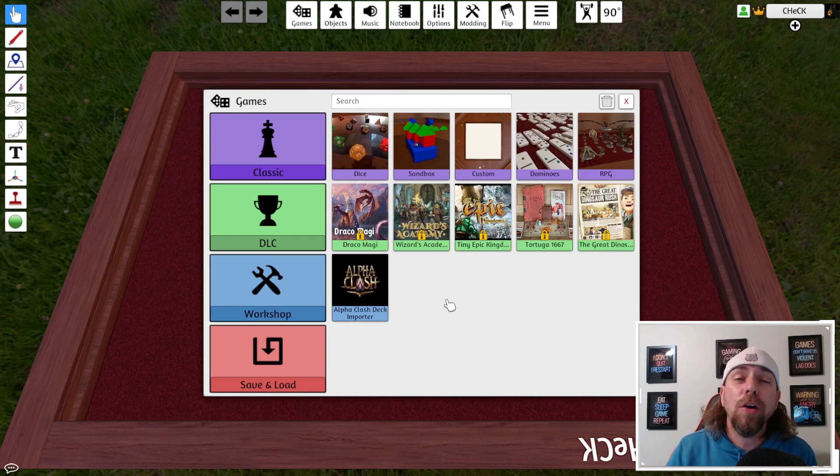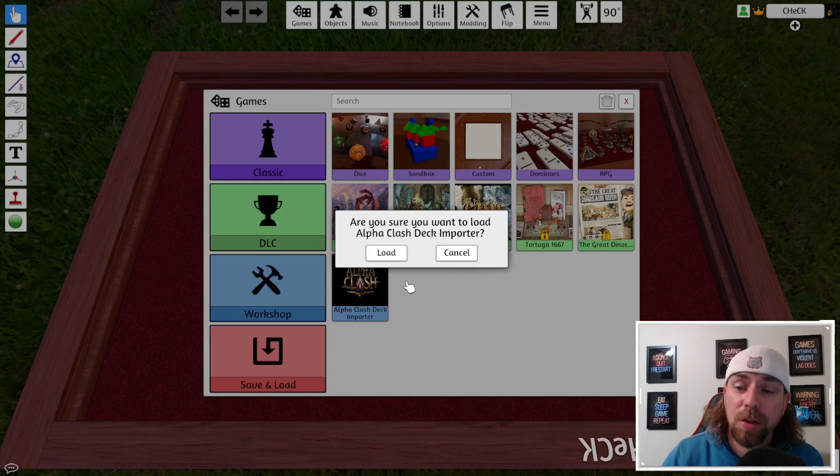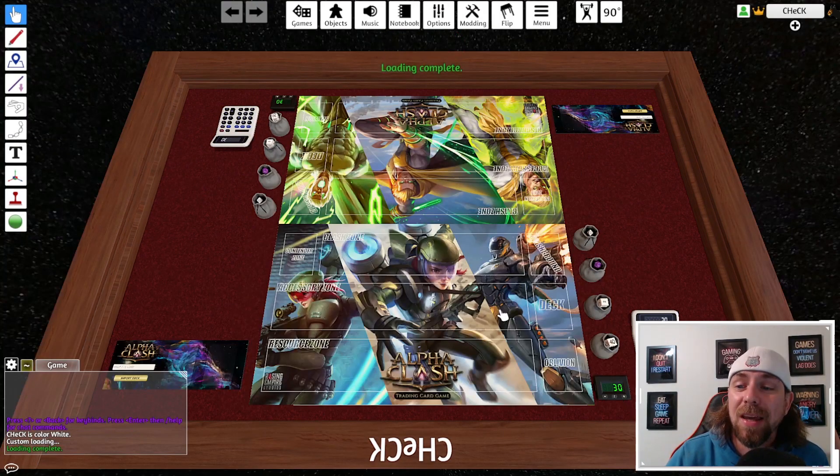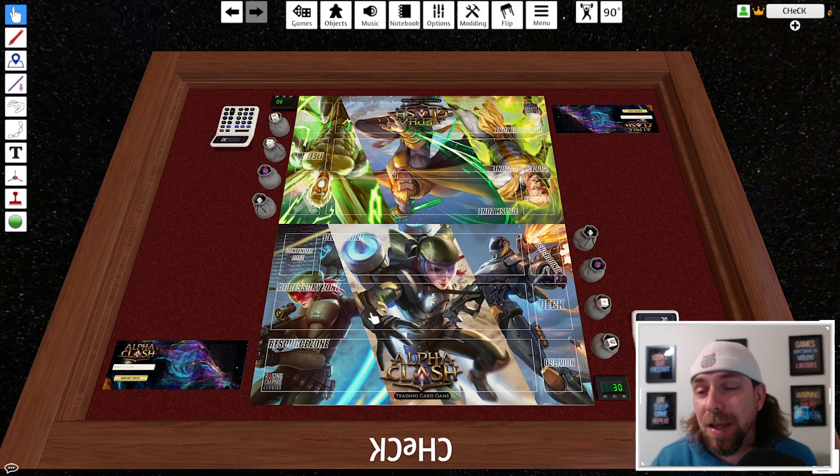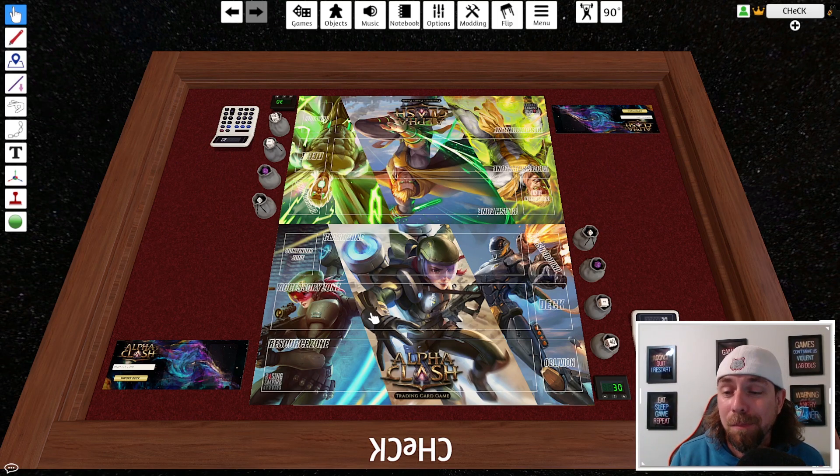Since this game supports lots of board games, there will be all sorts of content available. Since we downloaded Alpha Clash through the Workshop, you'll see a Workshop tab — click it, select Alpha Clash, and load the Deck Importer. After the Deck Importer loads, you'll see the game board with everything you need: nicely labeled sections for your cards. You can have around eight to ten people in the server at one time for observing or tournament-style play.